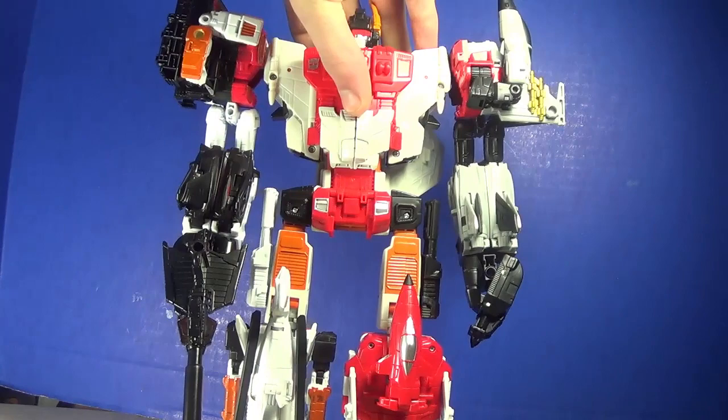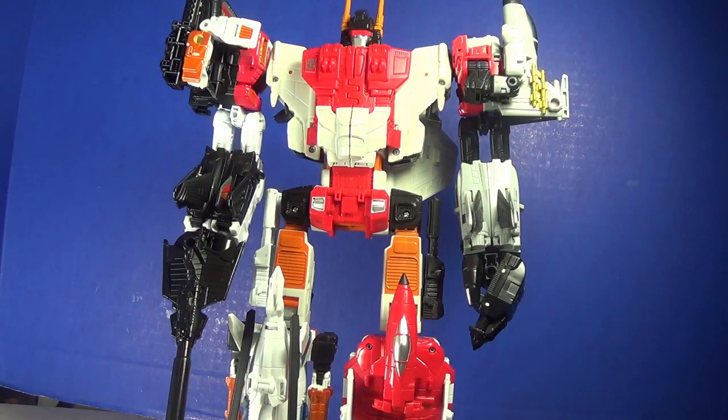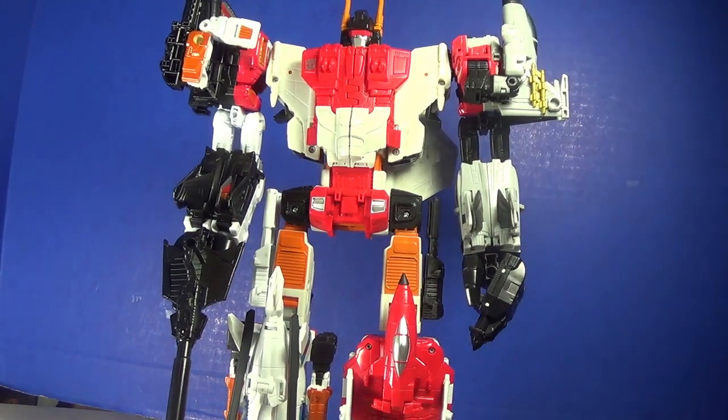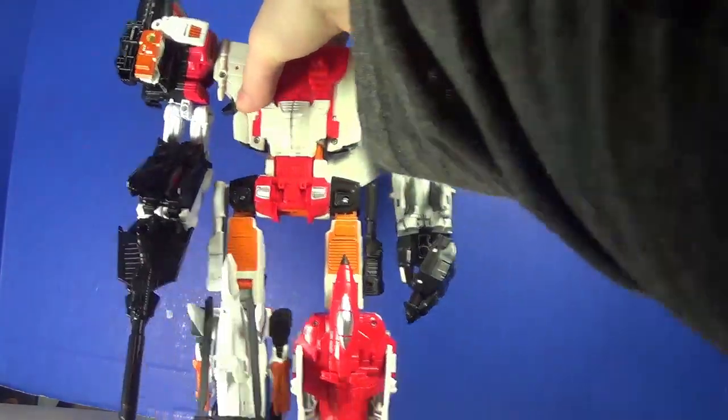For the first combiner we have Alpha Bravo, Firefly, Skydive, and Air Raid, as well as Silverbolt to make Superion. I don't have the Quickslinger figure, but it doesn't matter — I still like Alpha Bravo. I think this is pretty cool; it's one of my favorite combiners, might actually be my favorite. Moving on from that, we have my least favorite combiner in my collection.